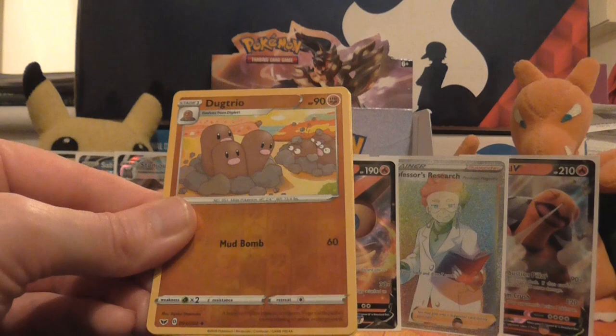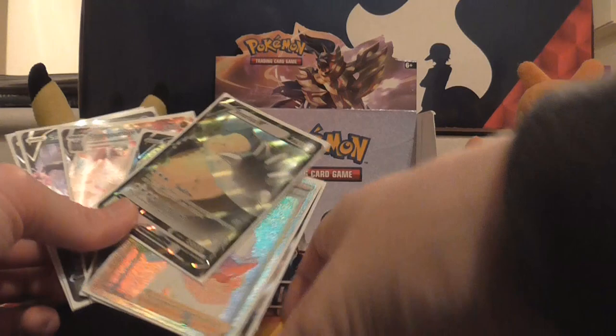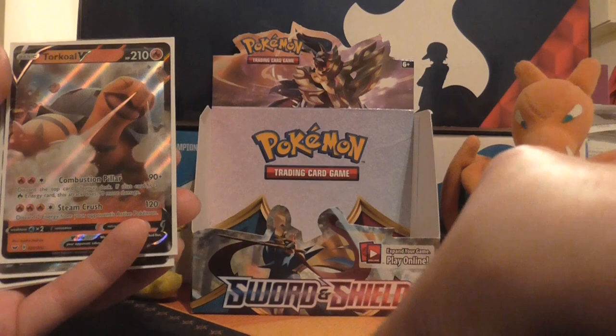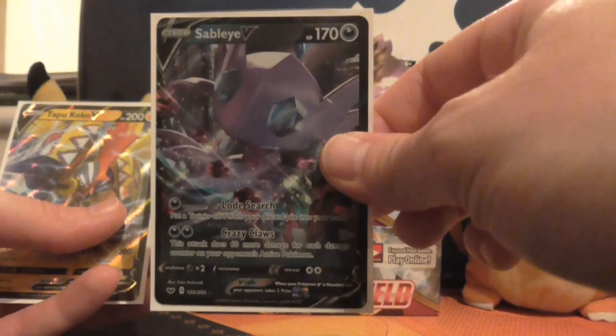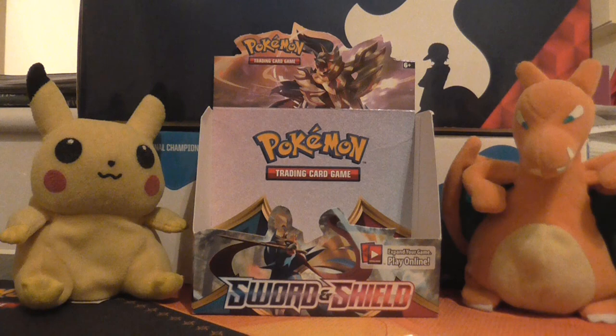We have had a brilliant box here. So a quick summary: we've got Victini V, Snorlax V, a beautiful Secret Rare Professor's Research, Turtonator V, a Full Art Dhelmise V, Stonjourner V, Stonjourner VMAX, Sableye V, and Tapu Koko V — a whopping nine ultra rares, slash secret rares, slash full arts, whatever you want to call them.